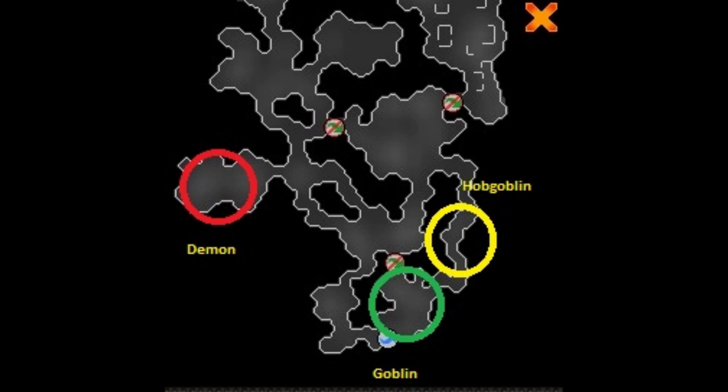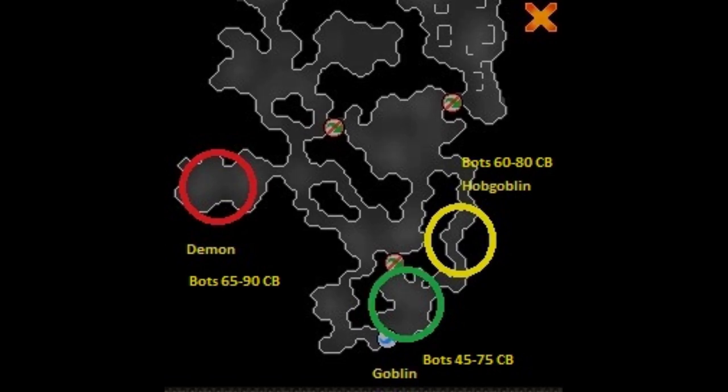So here are the revs that we're going to be killing. We're going to be going to the Demon, the Hobgoblin, and the Goblin. These are their locations, and these are about the bot combat levels that you're going to come across. So as long as you're able to attack them, go for it.